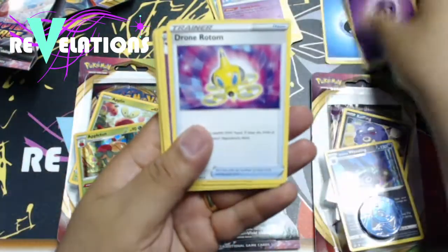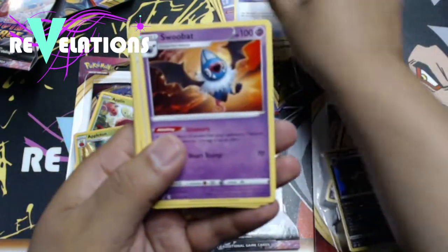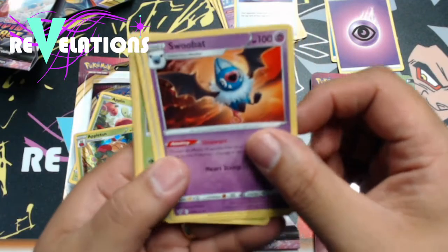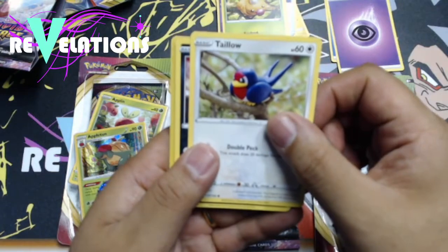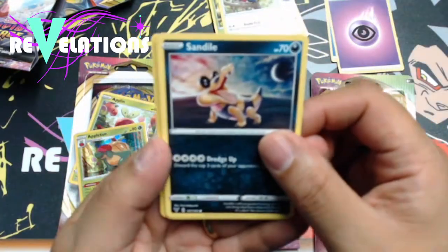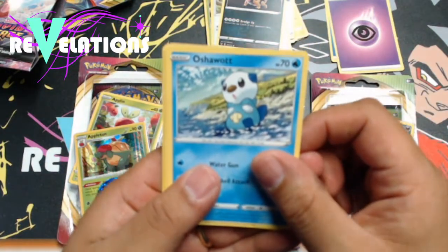Psychic Energy. A Drone Rotom — Rotom, I don't know how to say that. Swoobat, Loudred, Weedle, Tello, Sandile — I like the Sandile, that's pretty cool. And Oshawott. I just love saying that name, Oshawott.